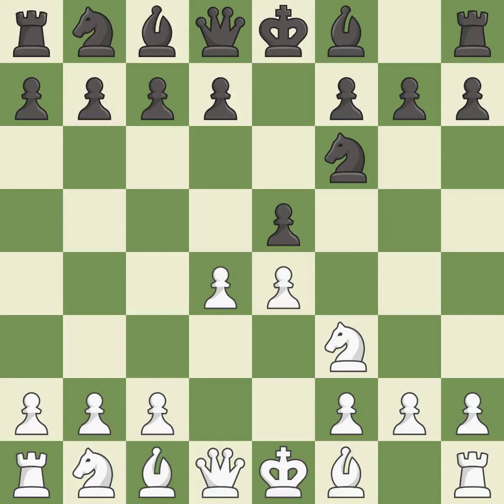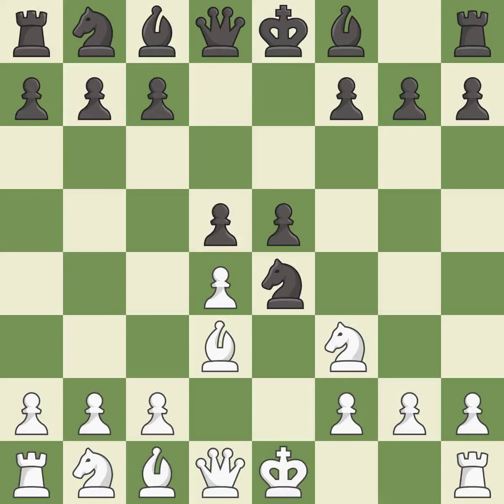d4 takes space in the center, attacks the e5 pawn, and allows the dark-squared bishop to develop. Nxe4 captures the e4 pawn and places the knight in the center. Bd3 develops the bishop, attacks the knight on e4, and prepares castling. d5 takes space in the center, defends the knight on e4, and allows the light-squared bishop to develop.